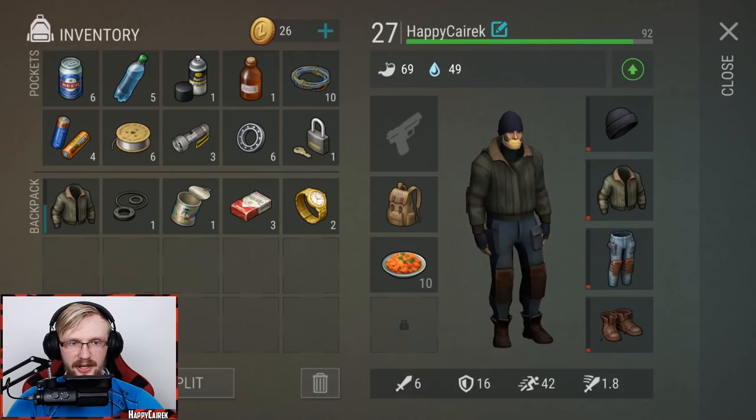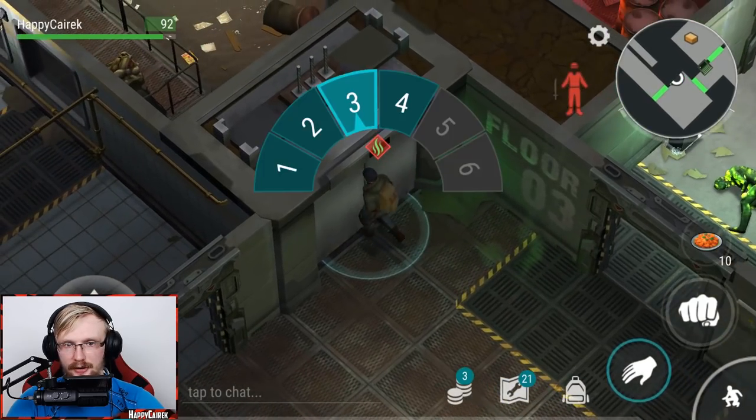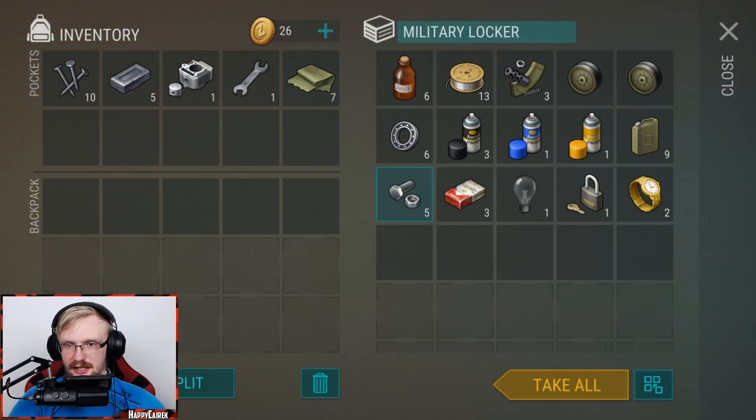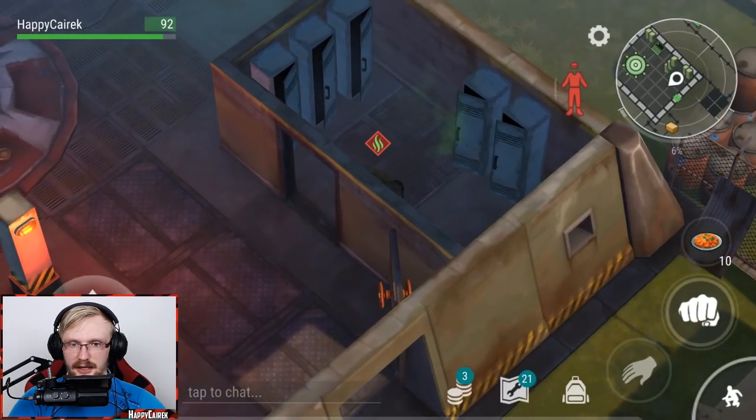I basically picked up all the loot from all the chests in Alpha Bunker. This is what we got - pretty cool. Four batteries, which I think is the best loot we got, plus some aluminum coils. I don't even want to bring too much stuff home because we don't want to waste space. This is the stuff that we're gonna need, so let's take it and walk back home.